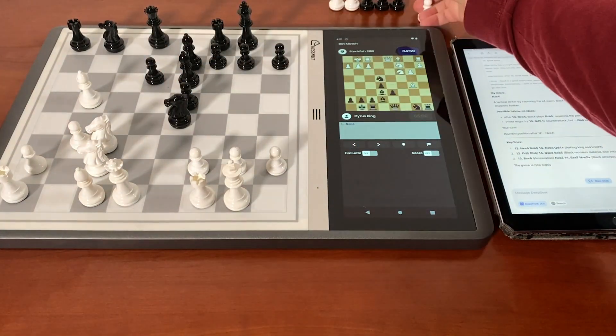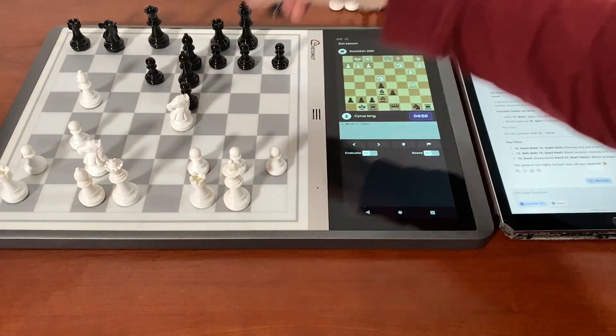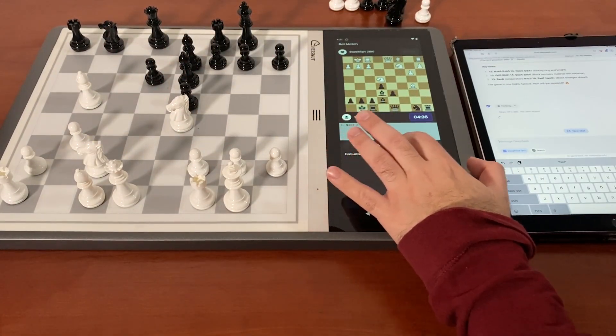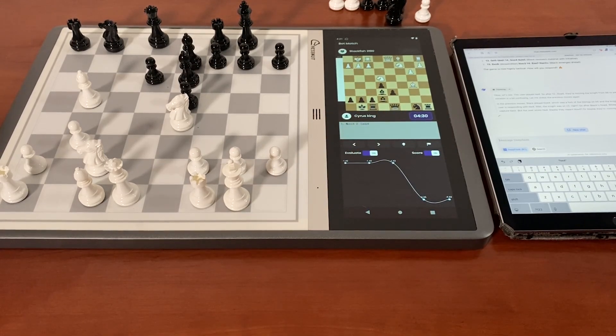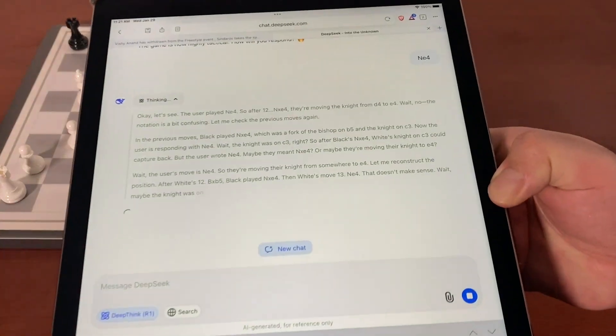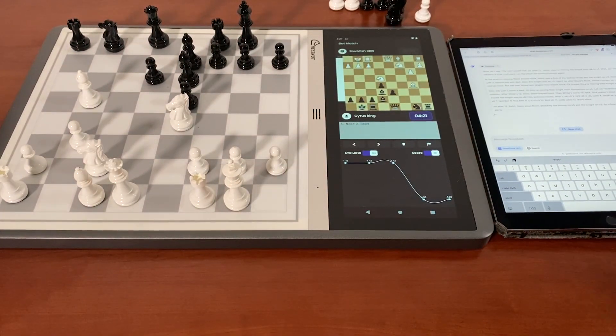This is the move it's going to play — that's not a tactical strike, that's bad. So it blundered here. This is already over because it just blundered the piece. It did okay in the opening; I wouldn't say it was great, but it followed the rules. It didn't try to capture its own pawns like I've seen with other models. It actually knew it was playing the Sicilian Najdorf and was explaining it, so that's something I'm going to post in the video description.